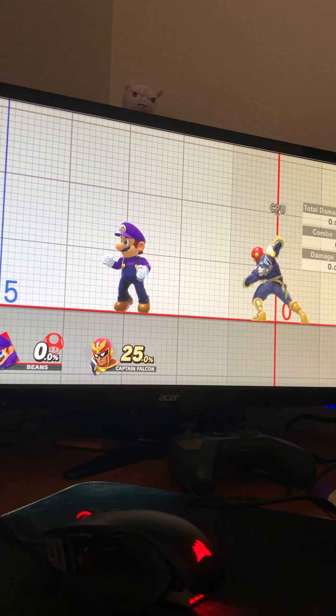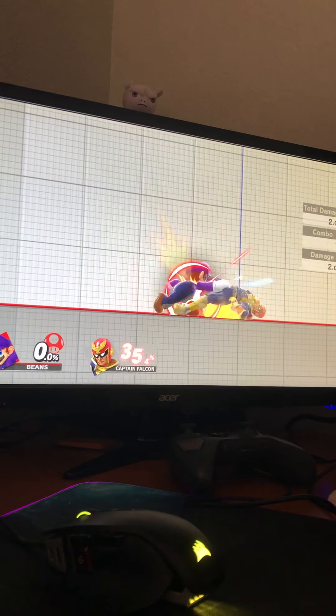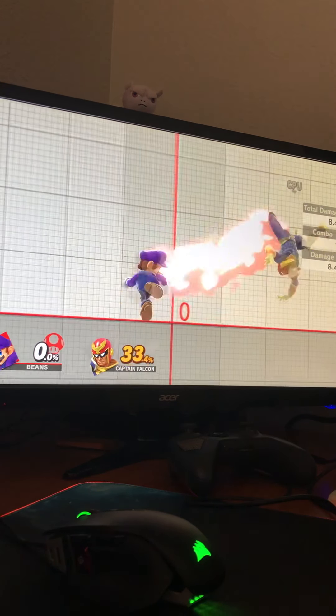What can Jab Lock on Mario? At low percents, around 20% on most characters, the forward tilt will provide you that ability to Jab Lock.